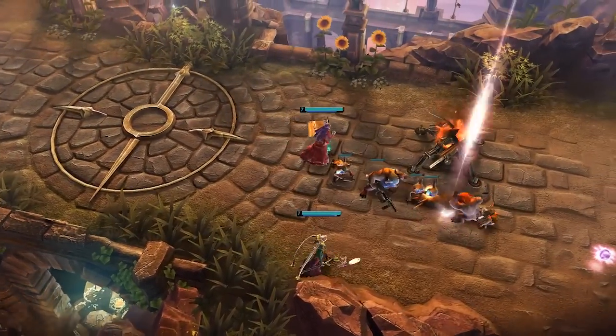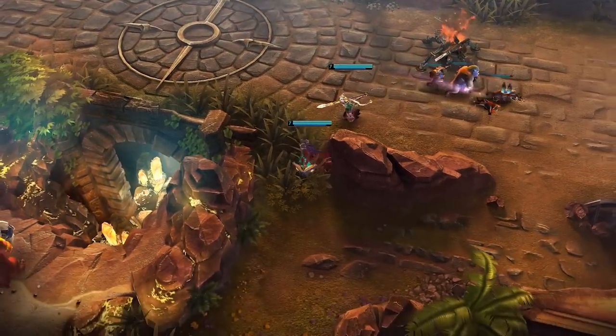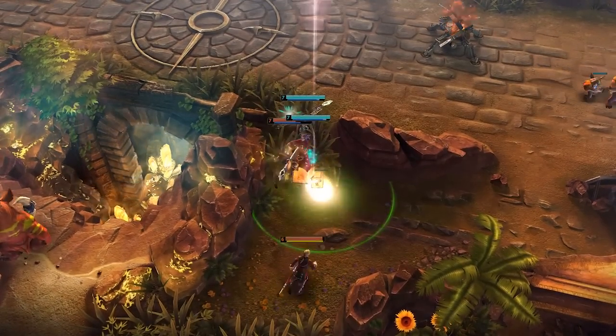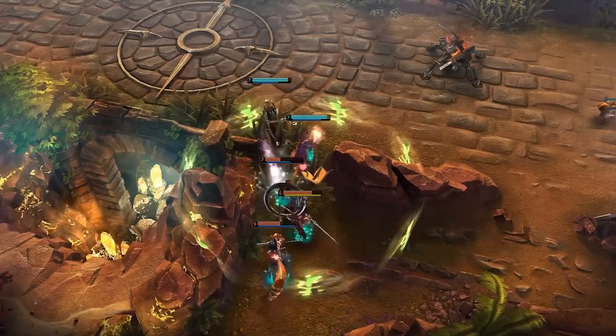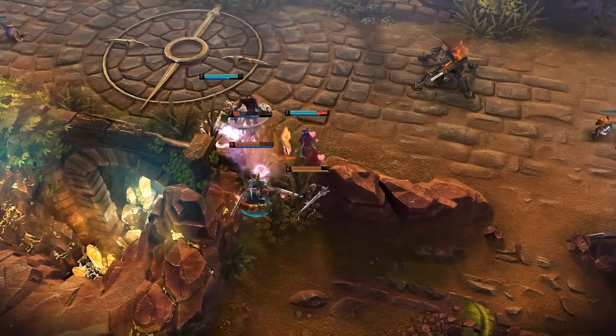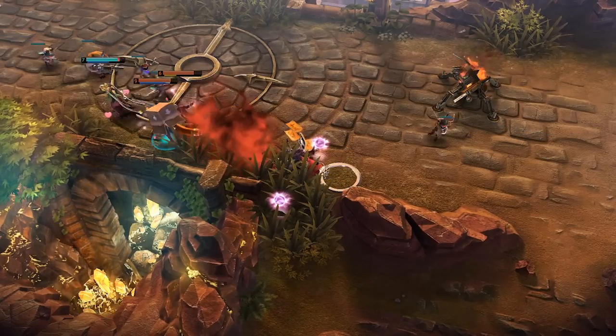Although Lyra is particularly good at protecting her allies and securing kills on fleeing enemies, she has unusually low natural defenses, making her one of Vainglory's most fragile heroes. Even when building defensive items for her healing path, her long cooldowns leave windows of vulnerability where smart teams can focus and kill her.